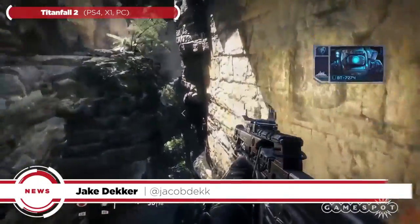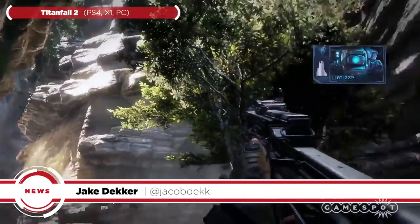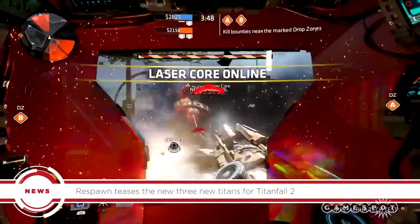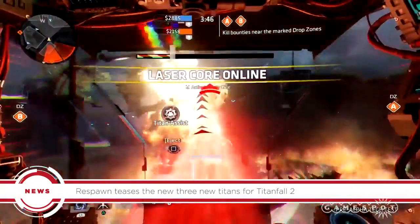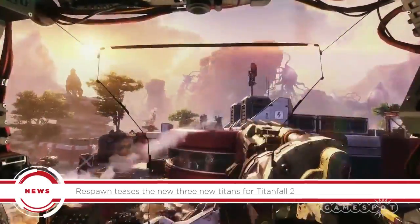We still don't know a lot about the new Titans in Titanfall 2, but a new trailer has showed off some of what we can expect from the new mechs. Respawn announced today that it plans to showcase the three remaining Titans over the next several days. Ion and Scorch were playable during the recent technical test, while the sword-wielding Ronin was one of the early highlights when Titanfall 2 was first announced.